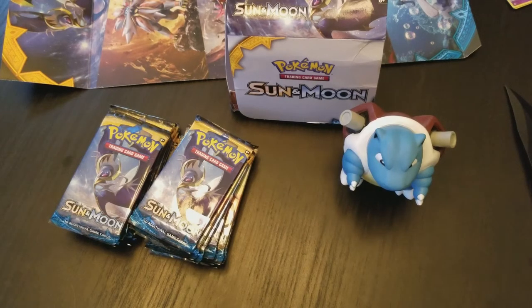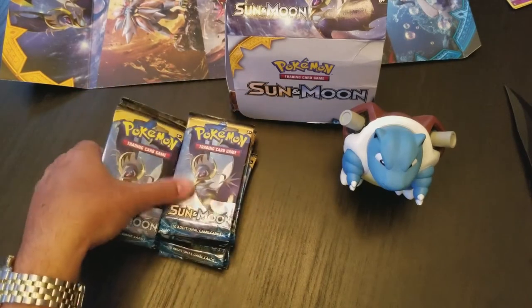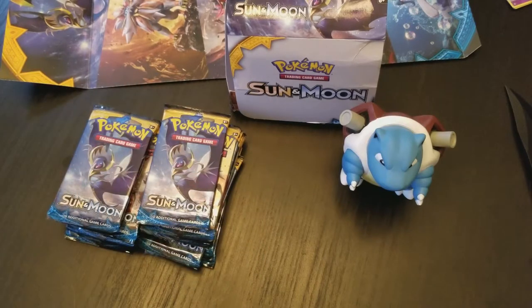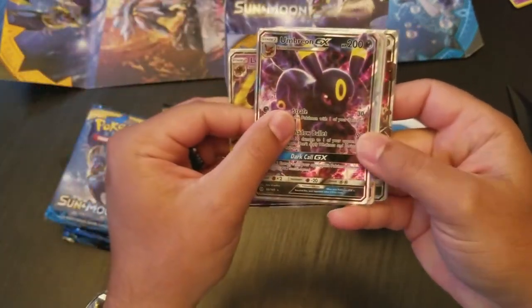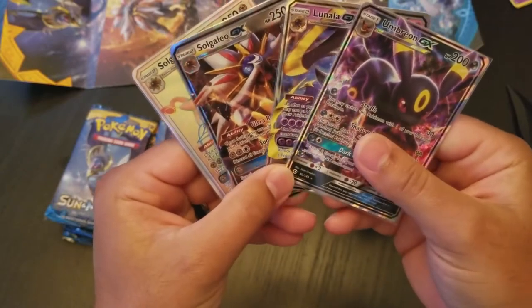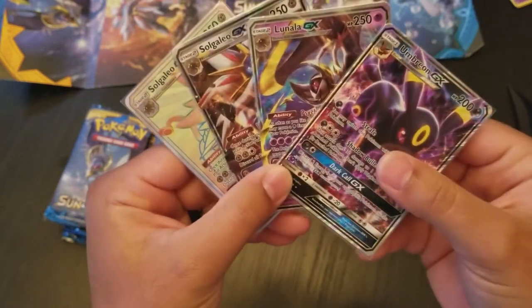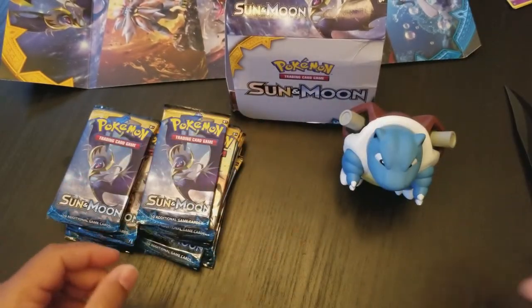Hey, what's up guys? Welcome to part two of my Sun and Moon Booster Box opening. In the last video, we opened up 18 packs, which was half of this booster box, and in this video we're going to open up the other 18 packs. Just as a recap, here's what we got last time: a Lunala GX, an Umbreon GX, a Solgaleo Hyper Rare, and a Solgaleo GX. Hopefully, if the statistics hold true, we should be getting at least a full art and two more GXs.